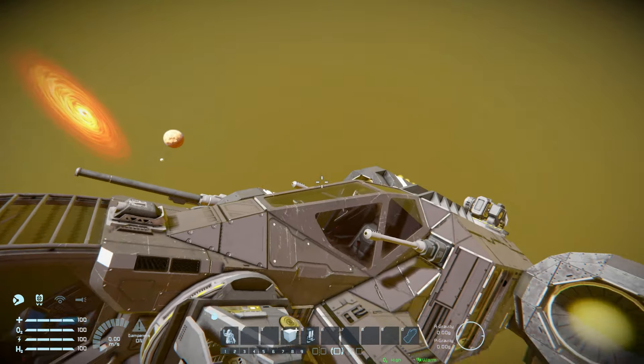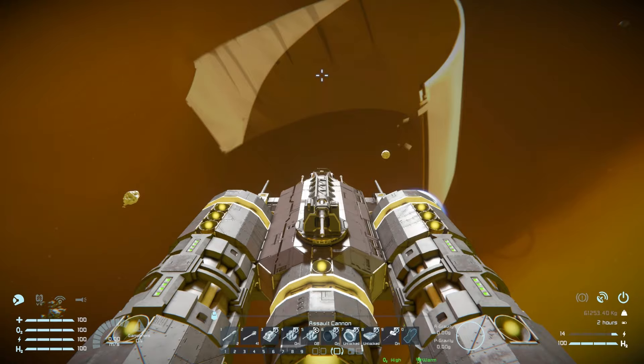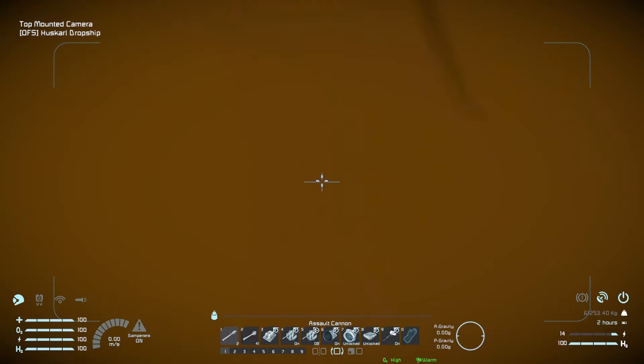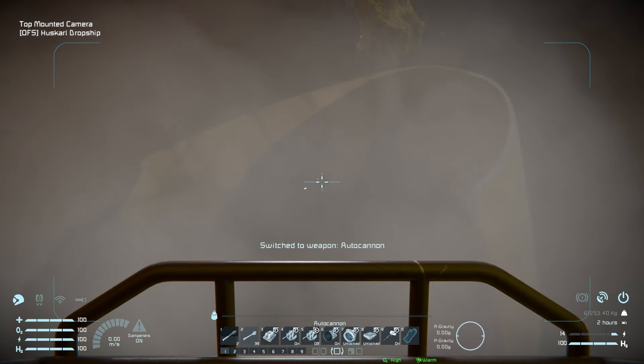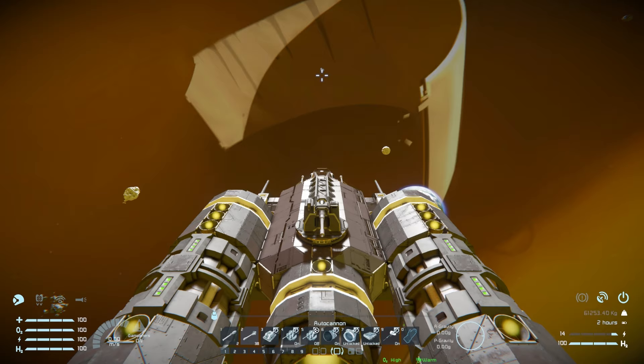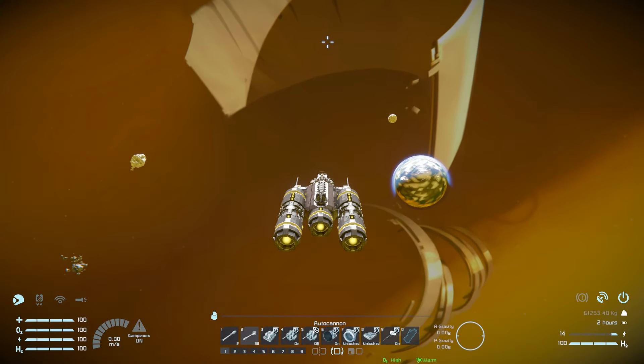Coming out and into the rear cockpit, we've got very similar controls — one and two we can skip. Number three is for your top-mounted camera between the cockpits so we can precisely aim our guns and not waste ammunition. Number four and five we've covered. Number six is a master toggle for all hydrogen thrusters. Number seven is for the connector below to lock and unlock it. Number eight locks and unlocks the magnetic plates. Number nine turns the antenna on and off if you want to be sneaky or make yourself well known.